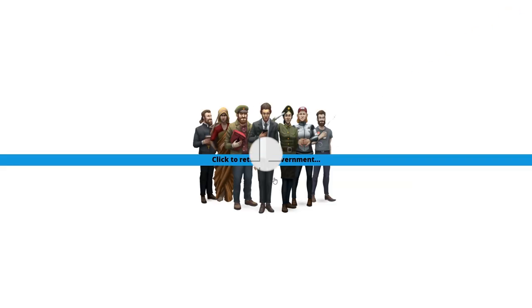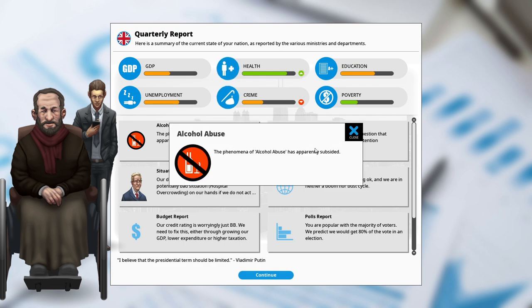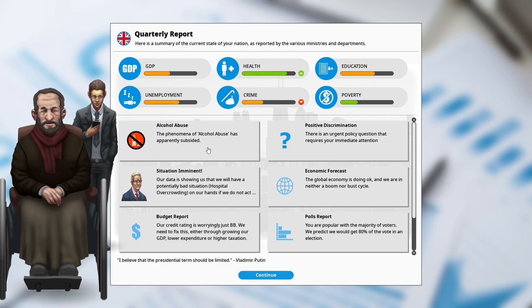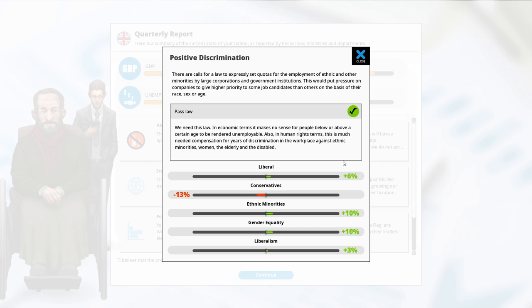Crime has dropped significantly, health's gone up, and the phenomenon of alcohol abuse has apparently subsided — people are no longer abusing alcohol as much, great. Positive discrimination: there are calls for a law that sets quotas for employment of ethnic and other minorities by large corporations and government institutions. I can pass it or reject it. I think passing it is probably going to be better for us in the long run — conservatives hate it but they just had a royal baby, what more do they want?